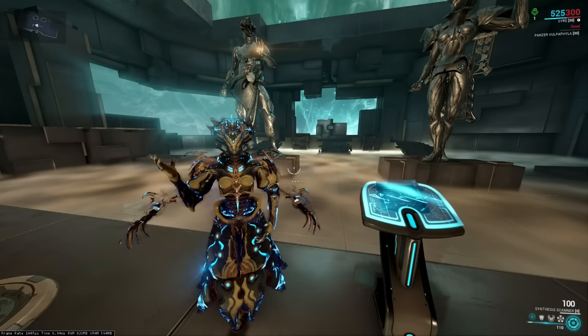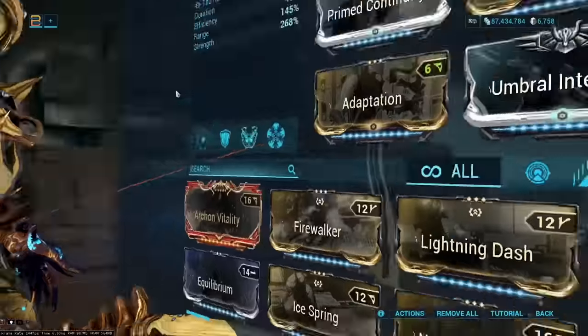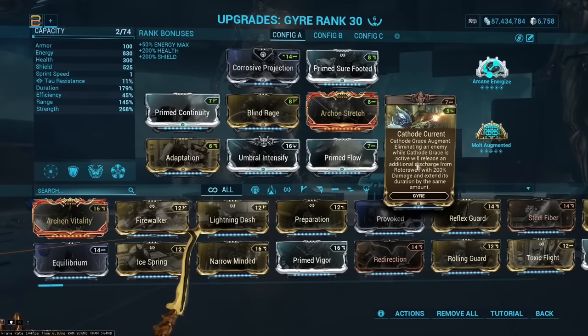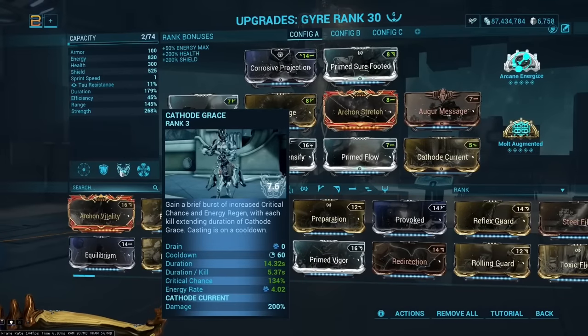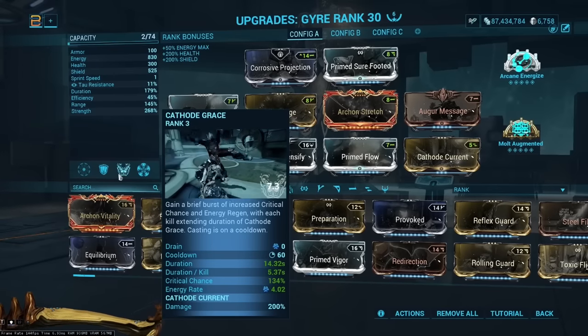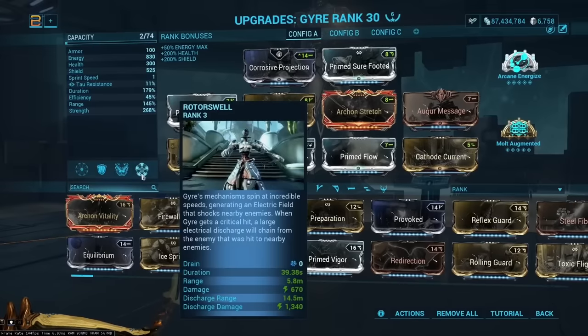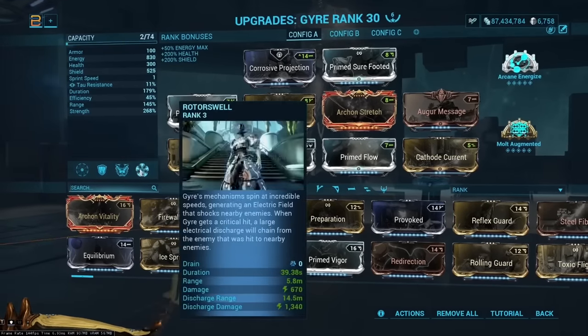Gyre has some new toys to play with — specifically the new Cathode Grace augment. Eliminating an enemy while Cathode Grace is active will release an additional discharge from Rotor Swell with 200 damage and extend its duration by the same amount. This is twofold: it increases your damage, and it means you never need to worry about refreshing Rotor Swell or Cathode Grace as long as you are killing enemies.